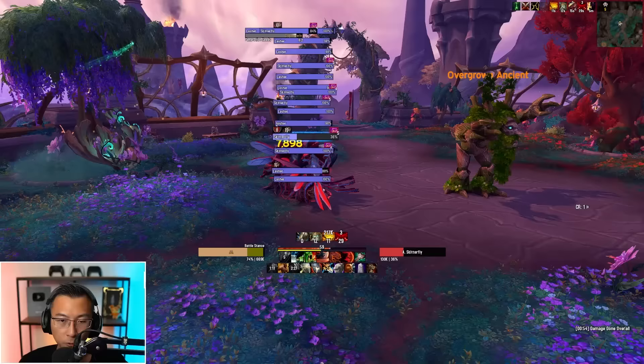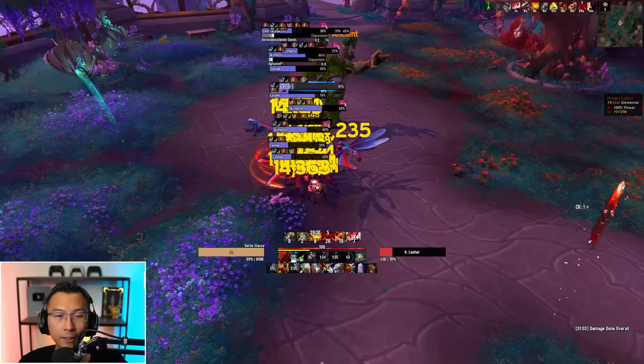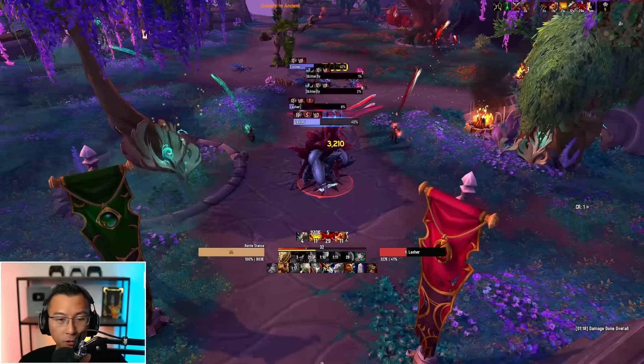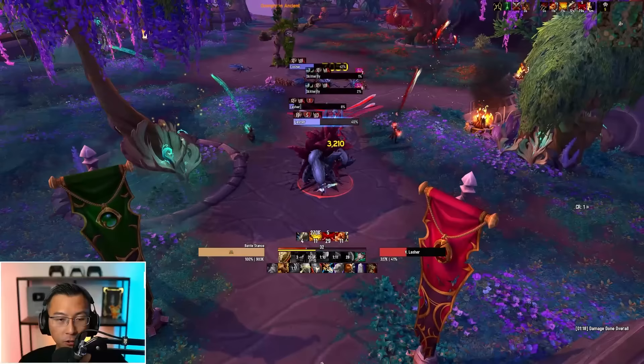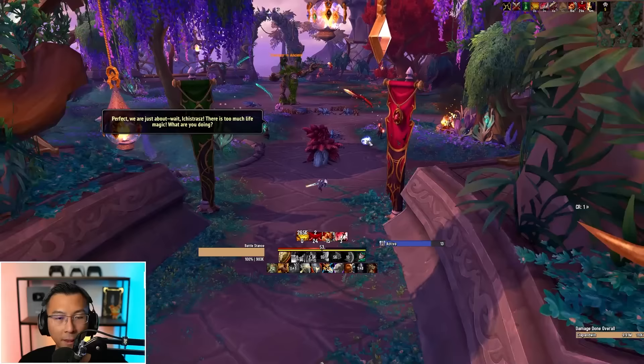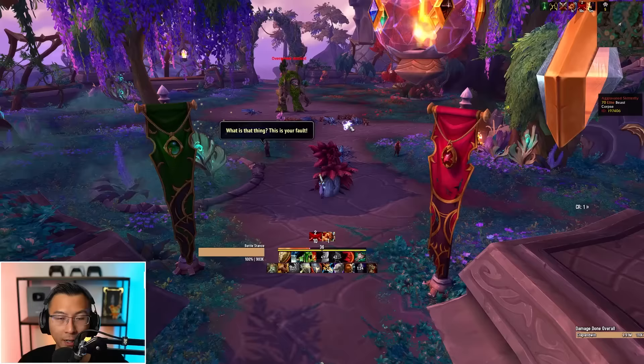You also don't need to do both packs of skitterflies. Early in Season 1, everyone pulled two packs to be safe, but eventually everyone figured out you only need one pack — the patrol that goes further behind doesn't actually patrol all the way to the front. So you clear the lashes, then pull the Overgrown Ancient boss all the way to the front entrance. This ensures the skitterfly patrol never aggros you during the boss, which is a huge min-max on fortified weeks where this pull is terrifying on high keys.